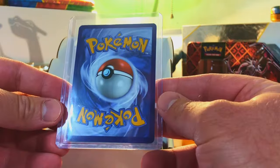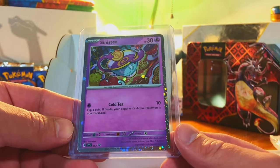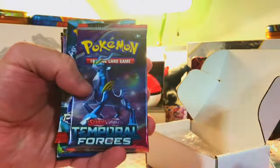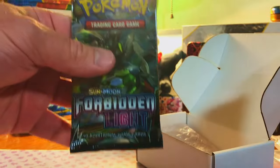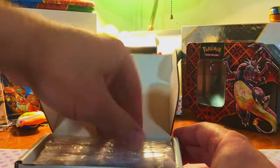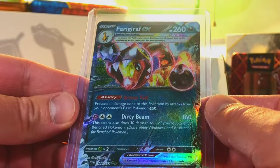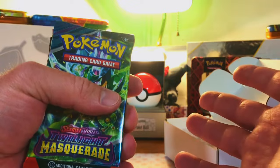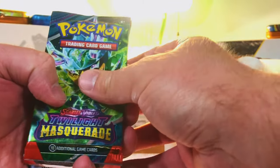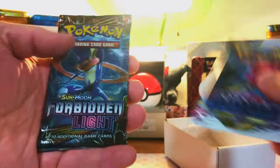Let's see what our card is: a Sinistea Promo Holo — never seen that one before. These raw cards are looking good though, they're not all jacked up like some mystery boxes. Packs: Twilight, Temporal, Paradox, Pokemon Go — a new pack this time — Silver Tempest, and another Forbidden Light. Man, I love doing these big openings and I love that you all enjoy them too. I'm hoping to do more crazy openings like this as the channel goes on.